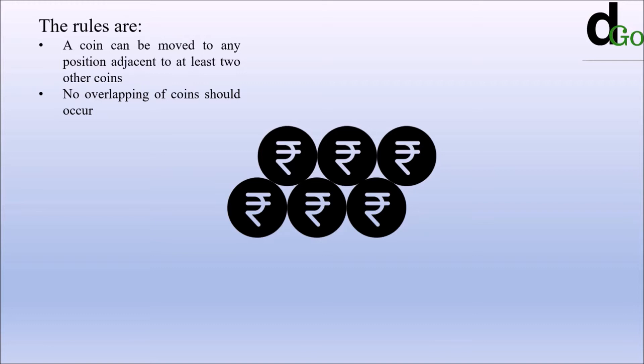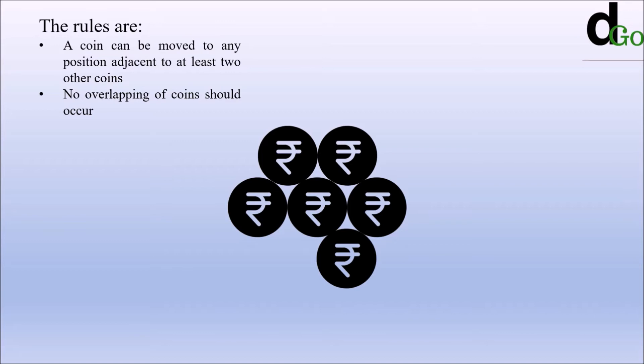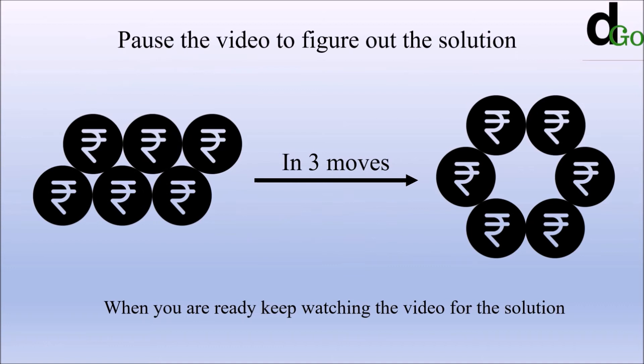A coin can be moved to any position such that it should be in contact with two other coins. This would be an illegal move as the coins have overlapped and the coin that we moved is only touching one other coin. This is a fairly legal move, but in this case the central coin gets stuck and we cannot get it out.